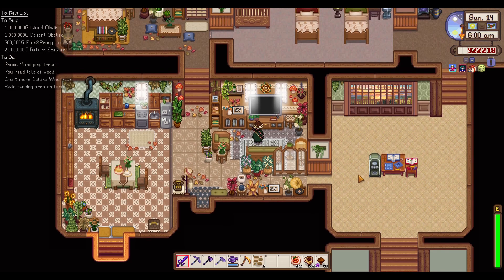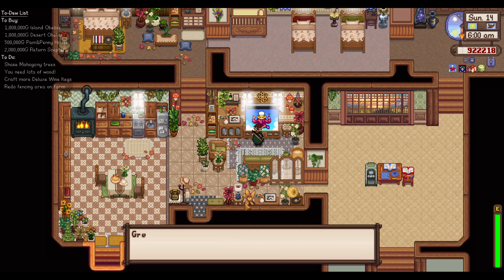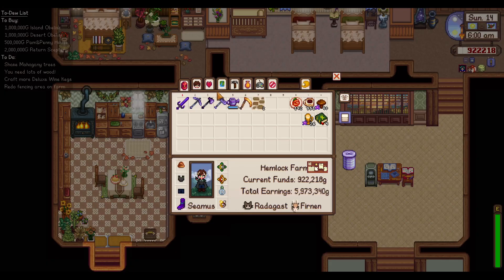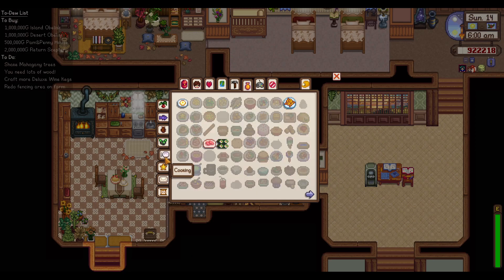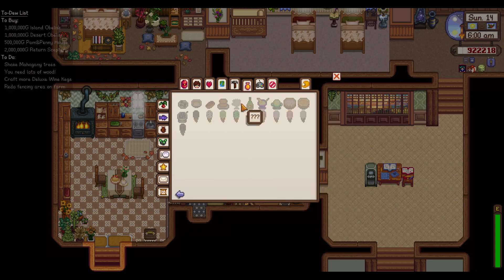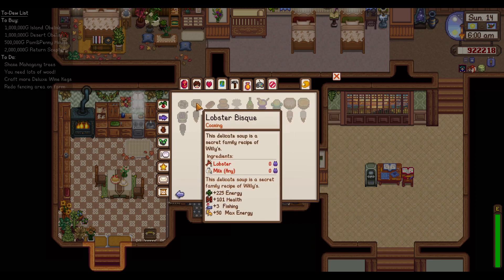Let's start the day. We have a lot of things we want to do. First, we want to check Queen of Sauce. Lobster bisque, which is, I think, our third last recipe that we can get. That's not friendship related. Lobster bisque — so yeah, that one's going to be the last one we get.